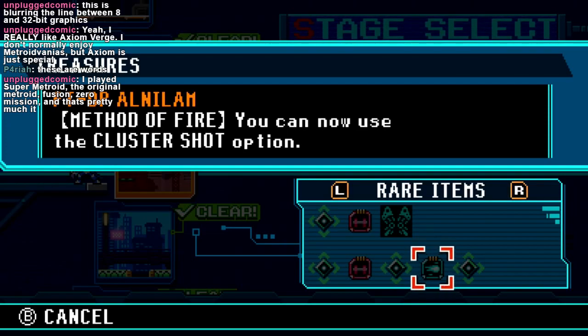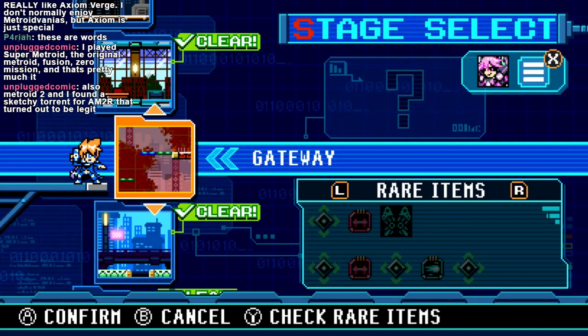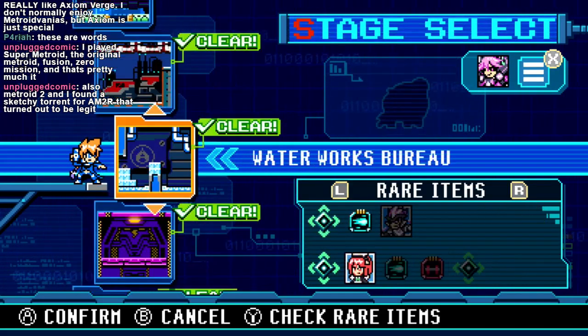Played Super Metroid, the original Metroid, Fusion, Zero Mission — that's pretty much it. The original Metroid isn't frankly very good anymore. And Super has its control issues. AM2R is extremely good though. And Fusion's pretty good — it's a lot more linear, but it's still good.